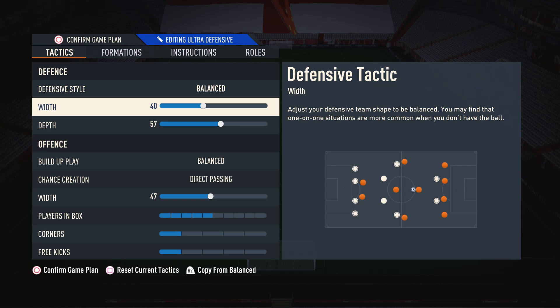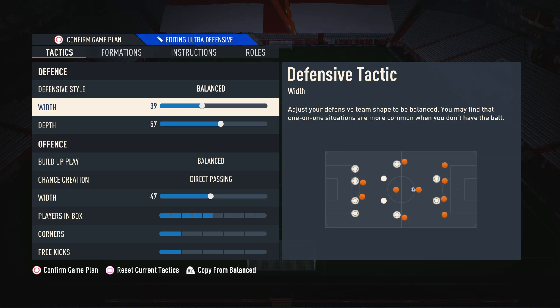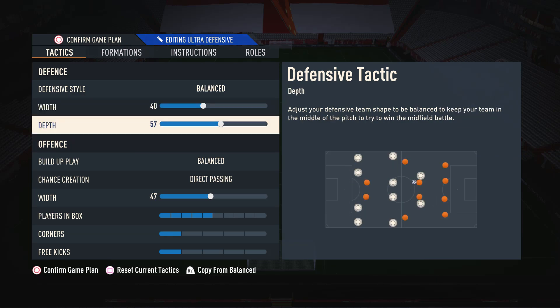Moving on to the width, I like to have this on 40. The reason is that we can primarily defend in a nice, narrow and compact shape, which will stop our opponents being able to run right through the middle or pass right through us. We don't want the width crazy low though, because it's still important to maintain some natural width to cover the wider areas in case an opponent tries an attack down the wing.